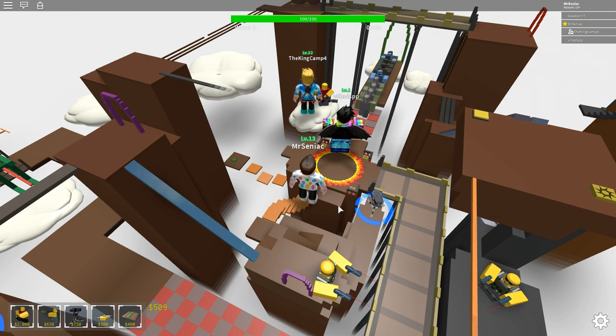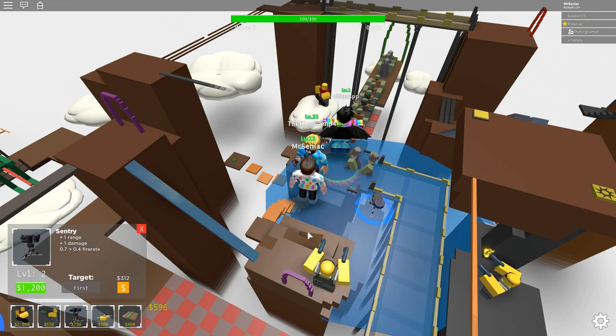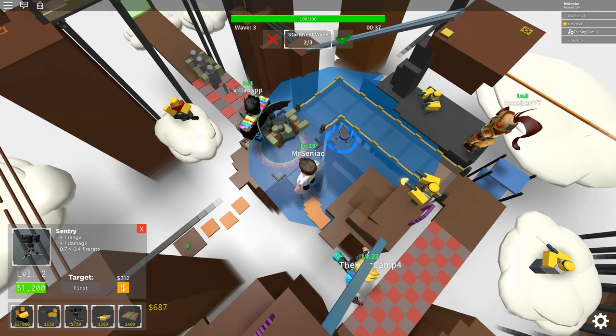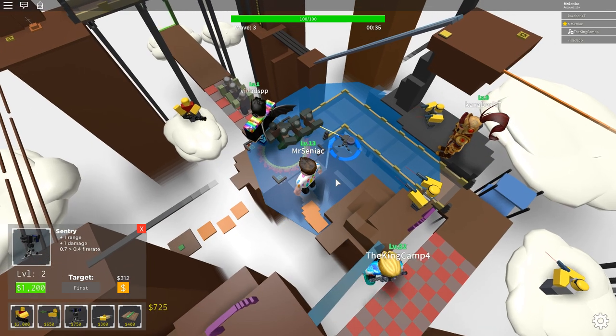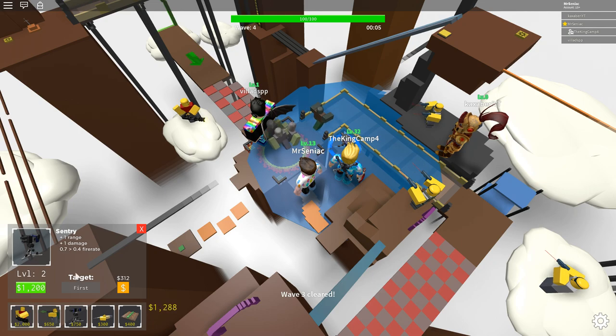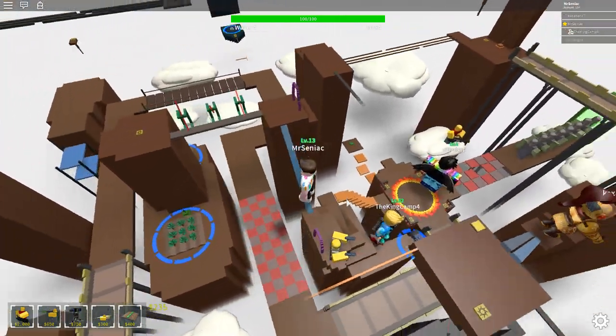We get extra money every time the wave ends because we have two farms with two upgrades on them, which is glorious. Once my turret kicks in and starts doing damage, I can increase its fire rate, damage, and range with the next upgrade. I just need 1200 — we got it! There we go, upgraded it. Look at the bullets on the next sentry upgrade — that's crazy. It shoots a little bit faster right now, which is pretty cool.